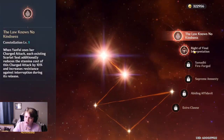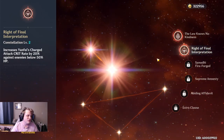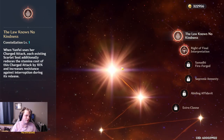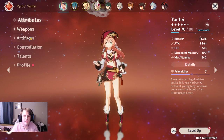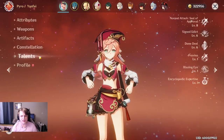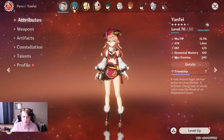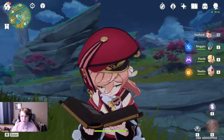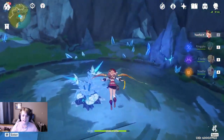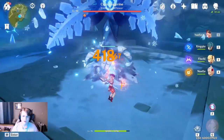My constellations on Yanfei — I've finally gotten her to C2, which is nice because her charge attack gets an extra 20% crit rate on enemies below 50%, and then reduced stamina consumption. Can't really go wrong there. So let's go ahead and show this off. I'm going to show you guys what I mean — how well she pairs with her usual pairings of maybe Xingqiu and Fischl, and how she doesn't really care about her elemental burst losing its energy. We're going to go ahead and get right to the Regisvine bullying.